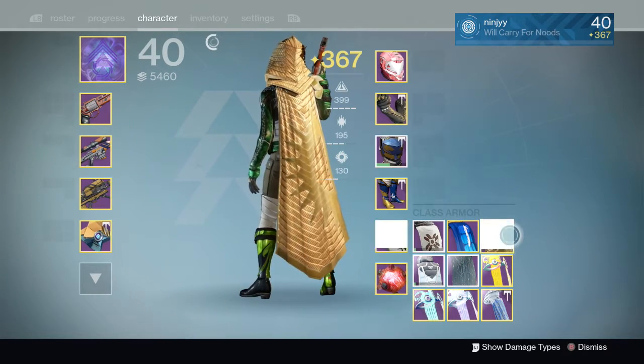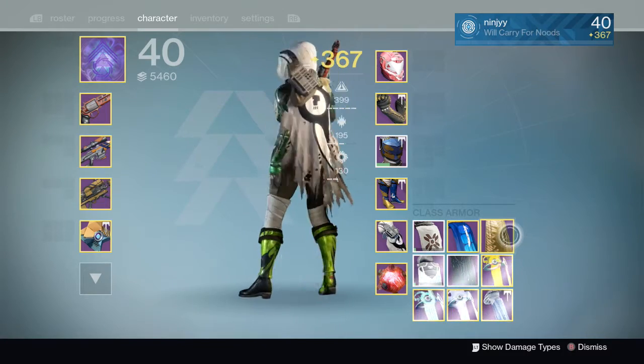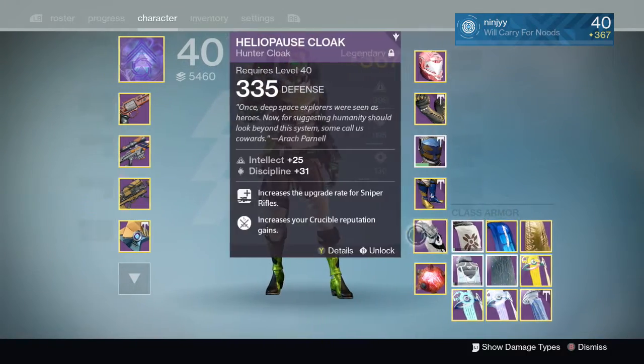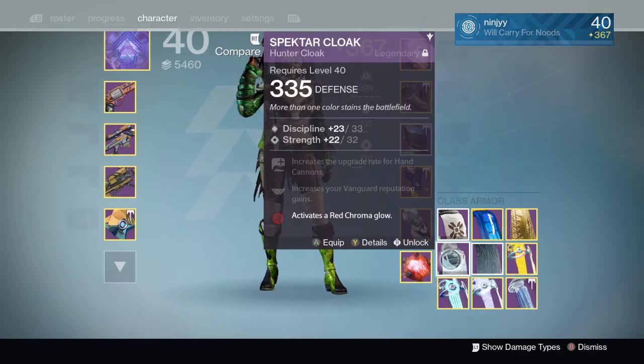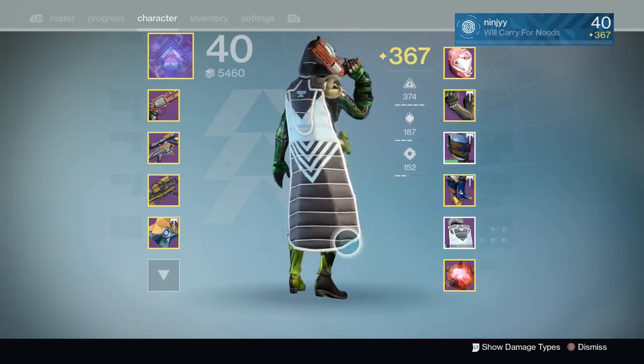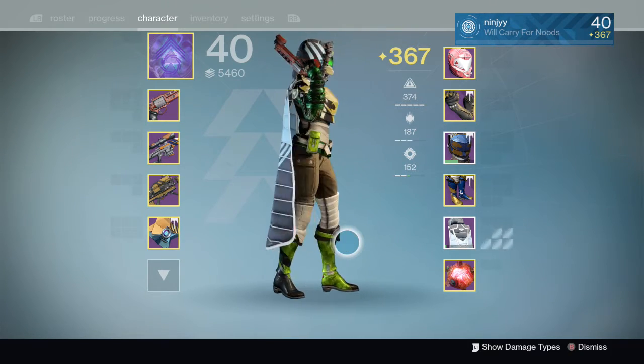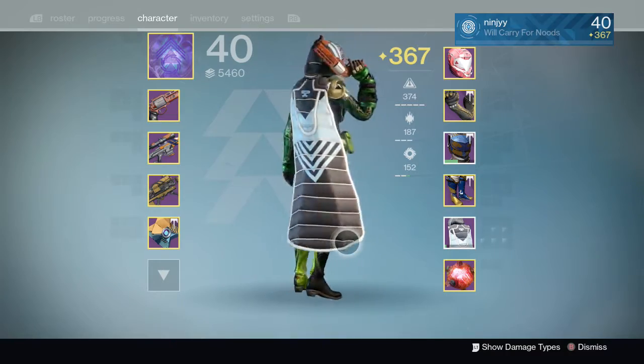Next up we have a Dead Orbit cloak from year two. Got a little radio on the back, it's all shredded — it's alright looking. Moving on, we have the Spectre cloak. I love the way this cloak looks — this is like the Arctic, like frozen. You should be wearing this when it's snowing outside. Pretty awesome looking cloak.